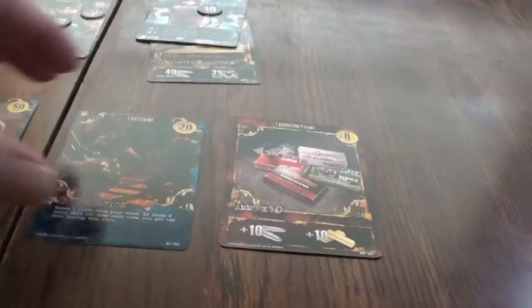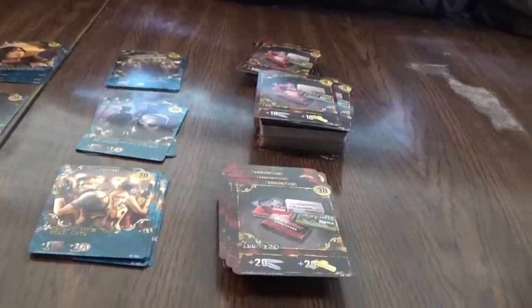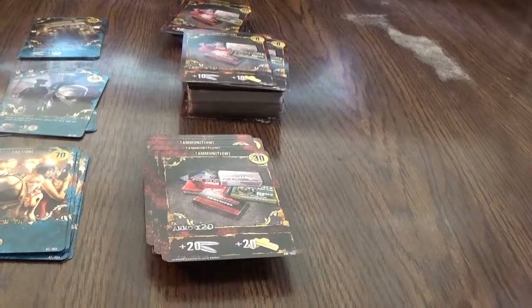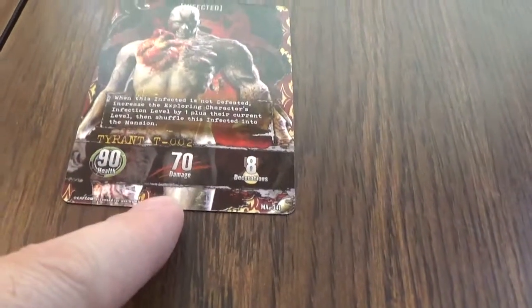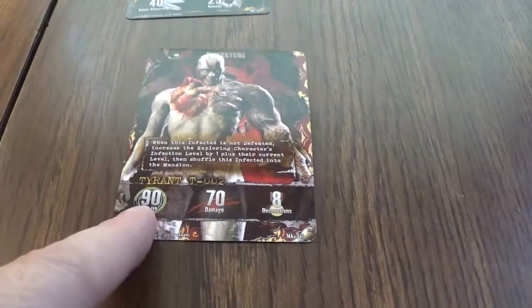I'm not going to use the Anticipation, not trashing two cards. I do have 50 gold. I'll go ahead and buy another big ammo. Claire's going to explore with a shotgun. Oh my god — that's 70 damage and that defeats Claire. Wow. Claire got killed by the Tyrant.